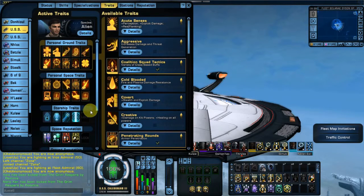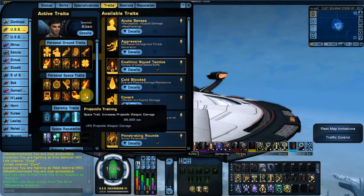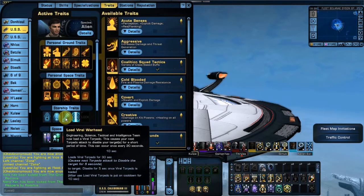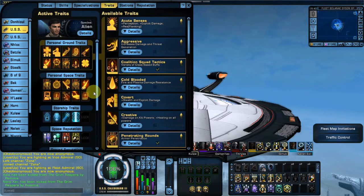Let's go back to traits. I'm just going to wave over the personal space traits — if you want to know what they are, you can pause the video and read each one. My favorite Starship trait right now is Overwhelm Force. It is incredible. People not using Beam Overload or not using Torpedo High Yield — you just don't get it. It's really awesome.